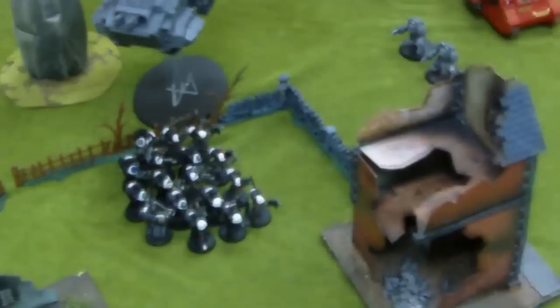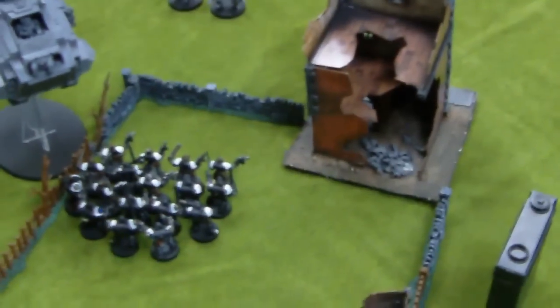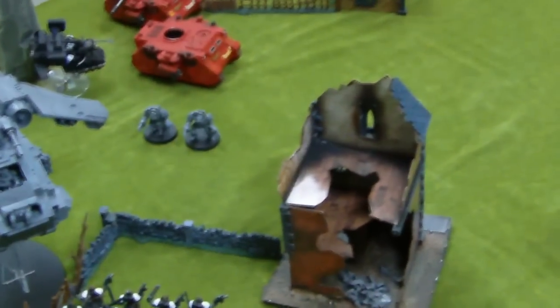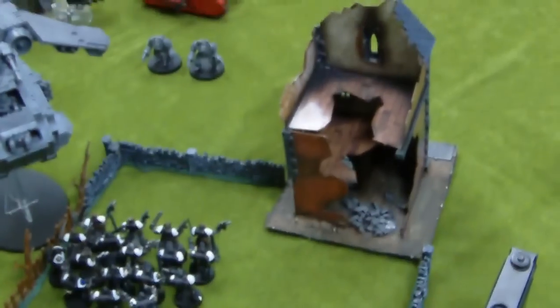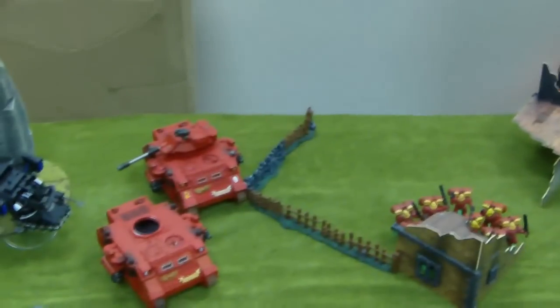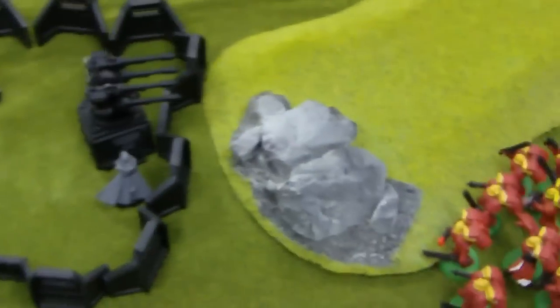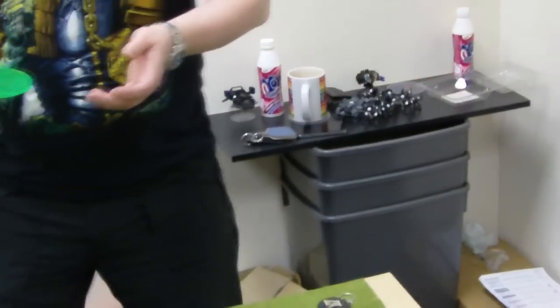End of turn 3, Black Templars turn 3. Templars moved up, rolled a terrible 3 for the terrain test and lost another Terminator, though they have fully regrouped now. The charging unit rolled a 6 and nothing happened. The immobilised Landspeeder tried to fire everything at the side armour but did nothing — didn't even glance. The squad moved off away from the Drop Pod and Deathwind Launcher. Another squad moved up but didn't assault because they're scared of the Marshal. Reserves didn't come in; the last Landspeeder is coming in next turn. End of turn 3.